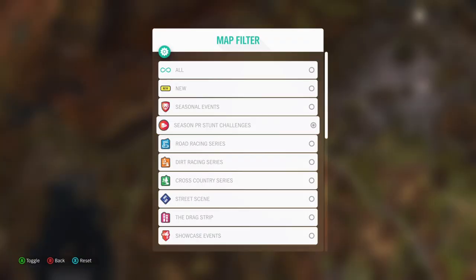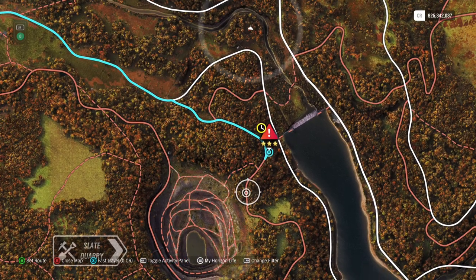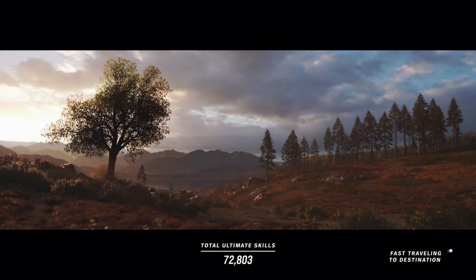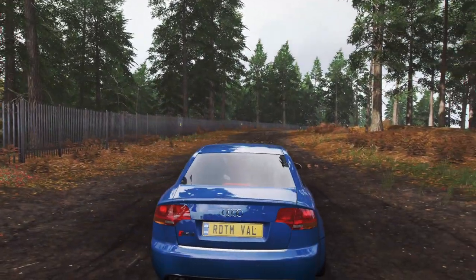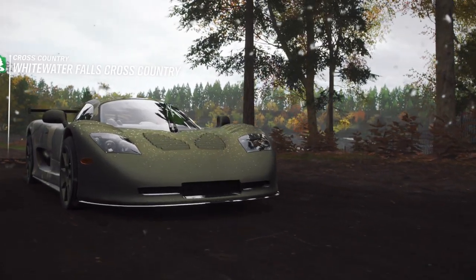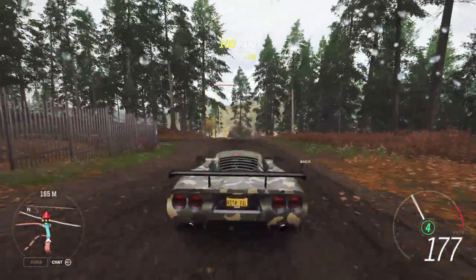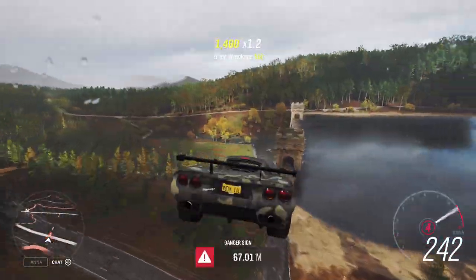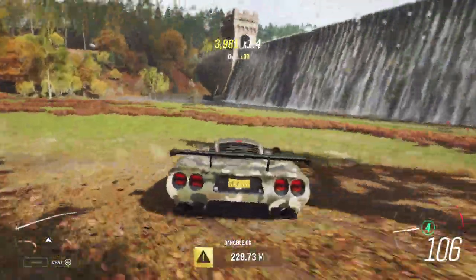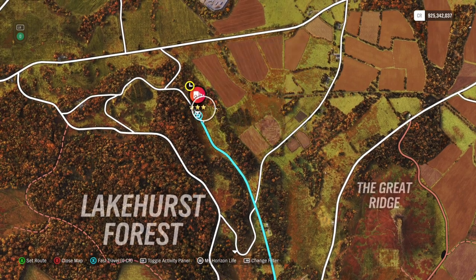Now let's have a look at the stunts. The first one here is the jump. You come from here. I'm going to take the Muzzler, but you can also take the Hoonigan. By now, people will have a preference in cars they use for the stunts. I just stick to my Muzzler because I just like that car — it does everything. Also for the aerodynamics, you can actually let the car fly.